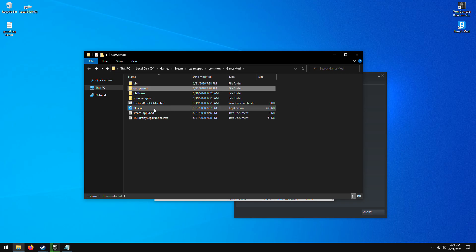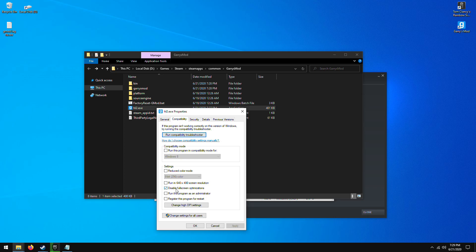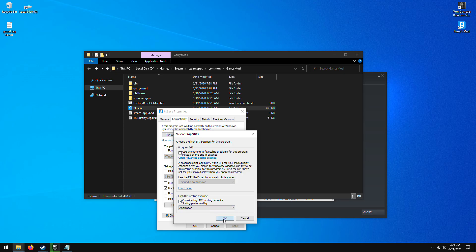After that, you want to go to your hl2.exe file, right-click, Properties, go to Compatibility. Make sure 'Disable Full Screen Optimization' is enabled. Then go to 'Change High DPI Settings' and make sure High DPI client override is enabled and set to Application. Press OK, Apply, and OK.